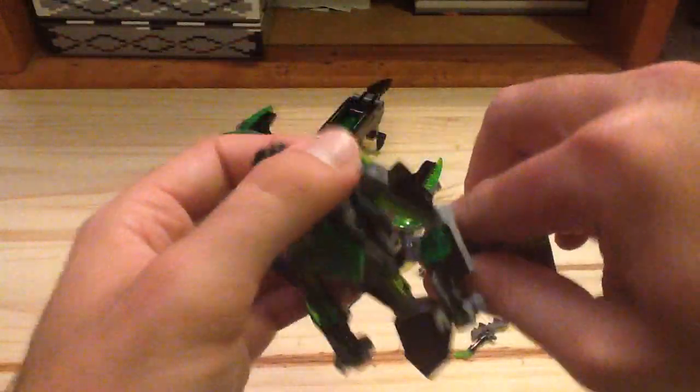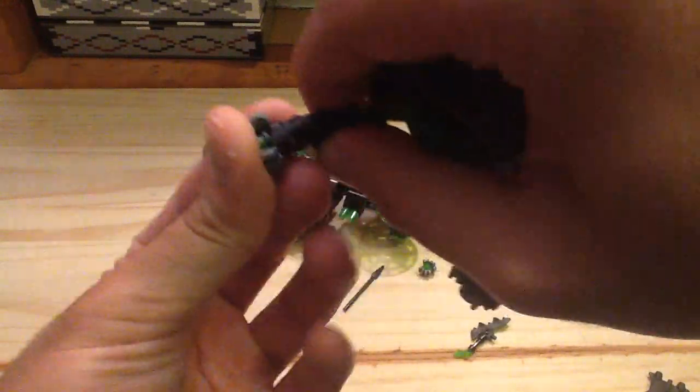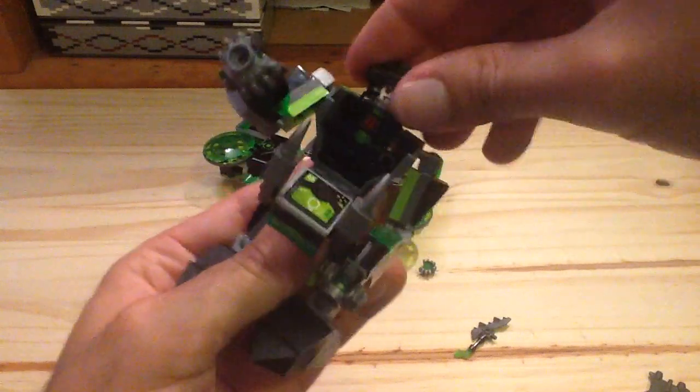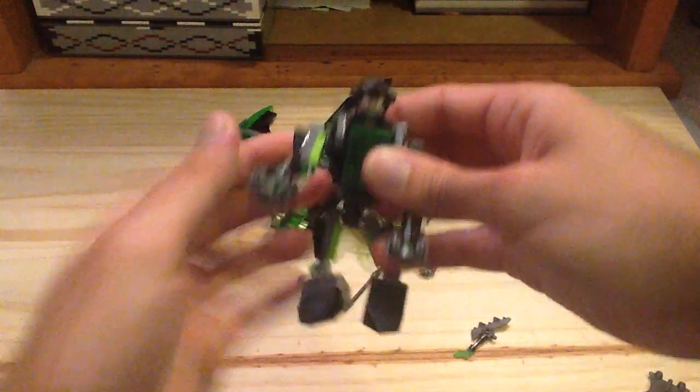It does have articulation within the legs, so you can move the legs a bit as well as the feet, and even the arms can move. There's also the tech critter which you can fire off, and we do get a few of those in the set. You can make them look like hands, which is really cool. You can stick the Mecha Biter right in and somewhat close it up. It's a little tough to get him in there, but once you get it, it works very well.